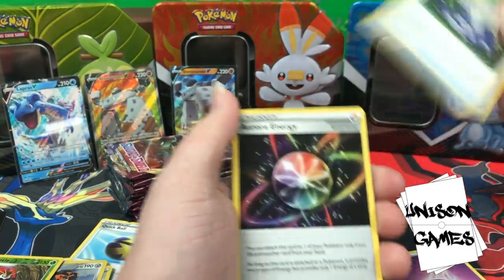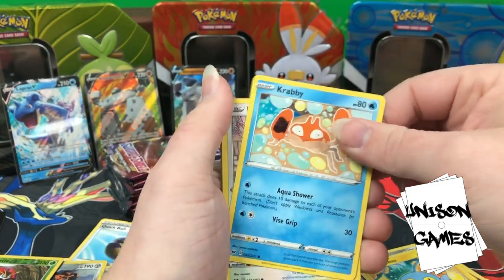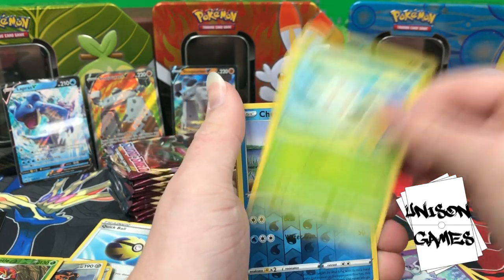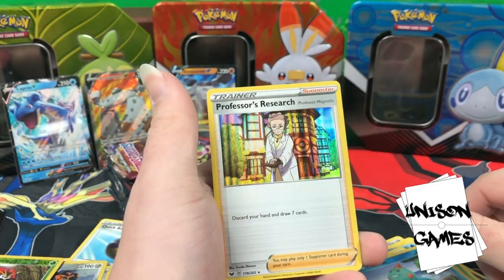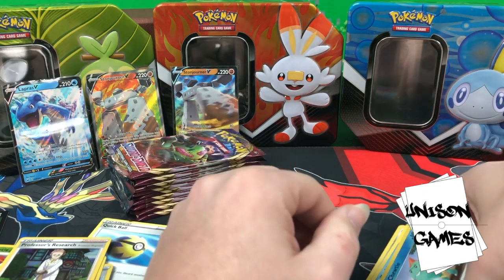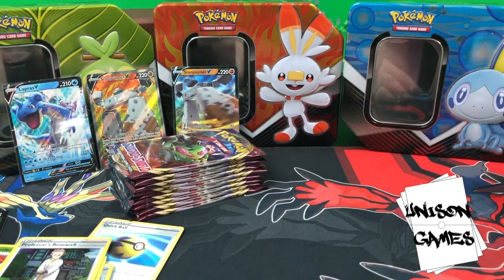Last non-Snorlax pack: Poké Gear, Aurora Energy, Ferrothorn, Cinccino, Crabrawler, Minccino, Galarian Ponyta, Cottonee, hollow Chewtle, and Professor's Research — that's not so bad! We like Professor's Research especially when it's hollow — worth a couple of bucks.